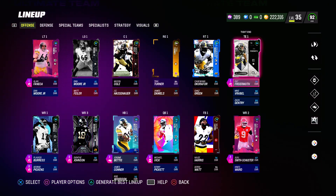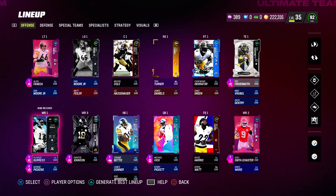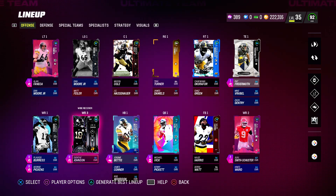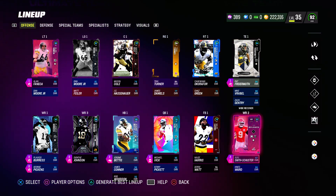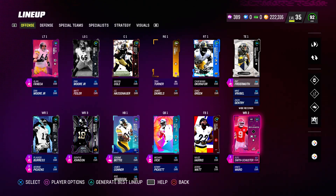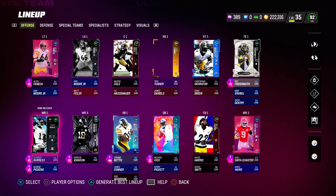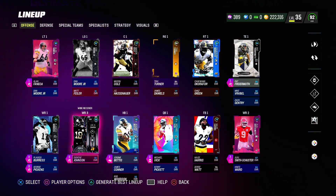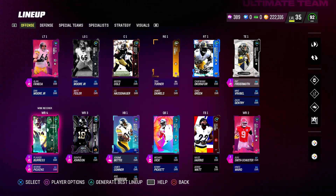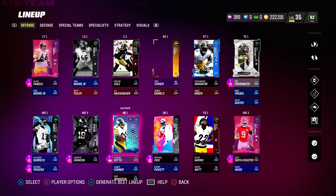At wide receiver we have Plaxico, JuJu, and Deontay. JuJu seems to be very good but hasn't played that well for me; he has Wide Receiver Apprentice and Deep Out. Plaxico Burst has Short In for one and Deep Out for two. Deontay Johnson has Run Off Elite, and George Pickens has Honoré Lineman.